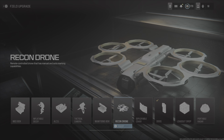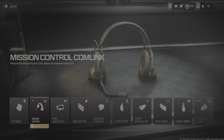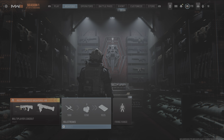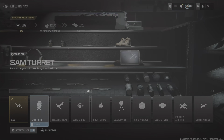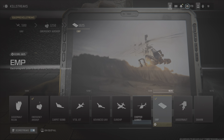For your tacticals, you want to run decoys. For your field upgrade, I would recommend running munition box. For killstreaks, you want to run mission control and comms link — this is going to reduce the score cost to get your killstreaks. Then make sure you change your killstreaks to scorestreaks: you want to run UAV, emergency airdrop, and then EMP.